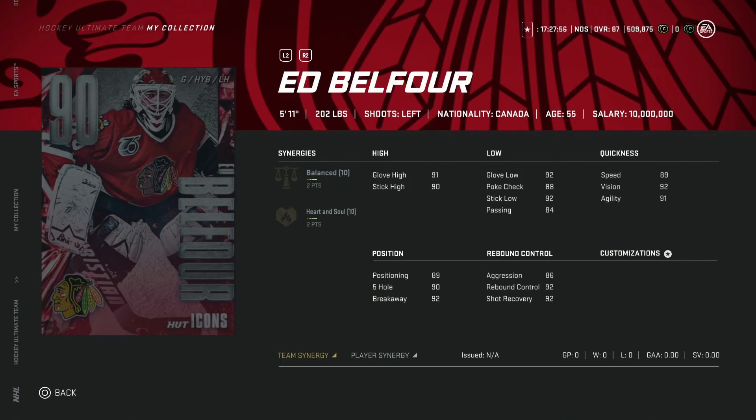Next up we've got the 90 overall Ed Belfour with two to balance and two to heart and soul — literally the worst synergy combo you can have. However, for anyone that's HUT rich and trying to activate their fourth team synergy or something, it doesn't hurt, because there are a lot of cards that have two to balance and two to heart and soul.